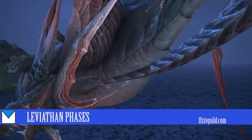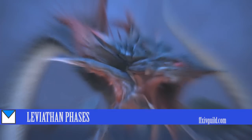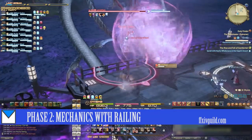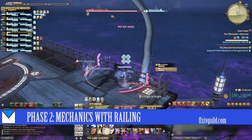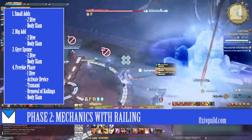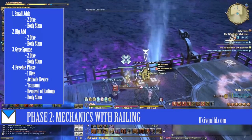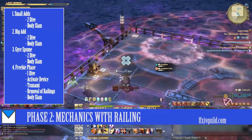With skills and mechanics covered, let's go on to Leviathan's phases. Phase 1 is just the pull phase — DPS his head until he dives underwater. In phase 2 he splits into the head and tail. The head reflects ranged damage while the tail reflects magic damage. These two happen in this order: small adds, big add, gyrospoon, then the preview phase which is the activation of the elemental converter. Dives and a body slam come in between these parts.